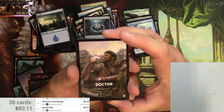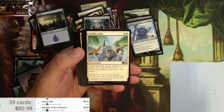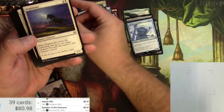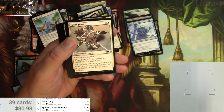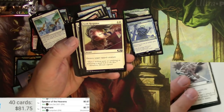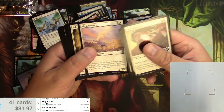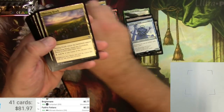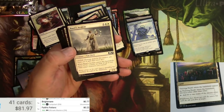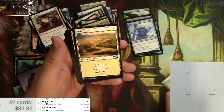Doctor pack: Speaker of the Heavens from M21 for the rare. Griffin Aerie, Luminous Broodmoth, Promise of Tomorrow — that one trends a little up at 70 cents or so. Pacifism is a good card. Some unicorns, a Thriving Heath, and the ley line-themed Plains is pretty cool.